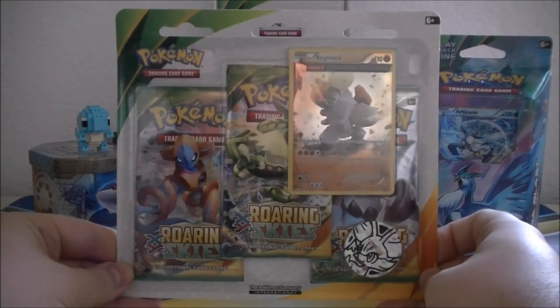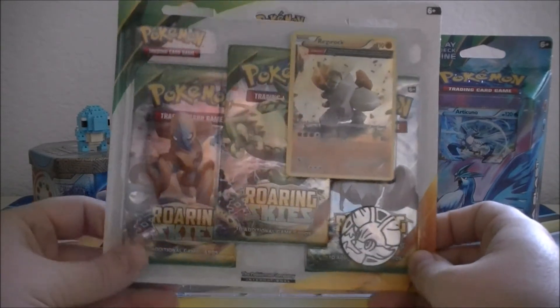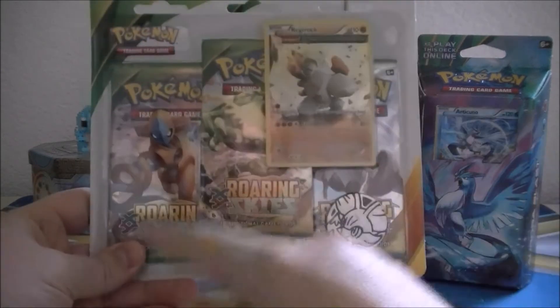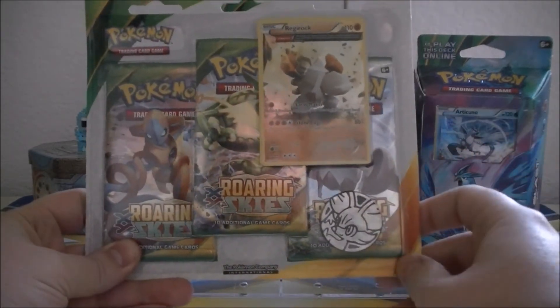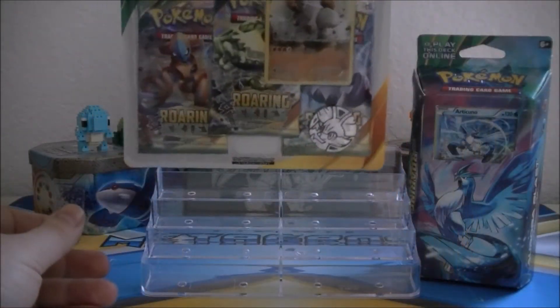Prize number two is a Regirock Ancient Trait promo card blister pack from Roaring Skies. It comes with three Roaring Skies packs, a Fennekin coin, and the promo card of Regirock.